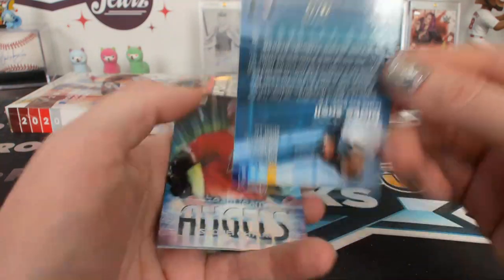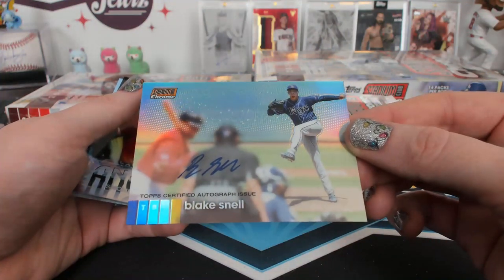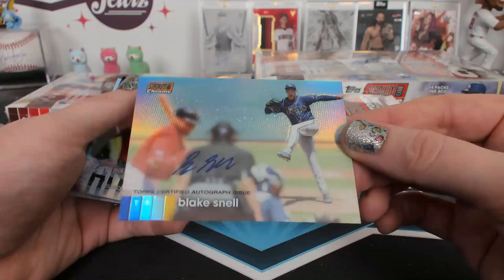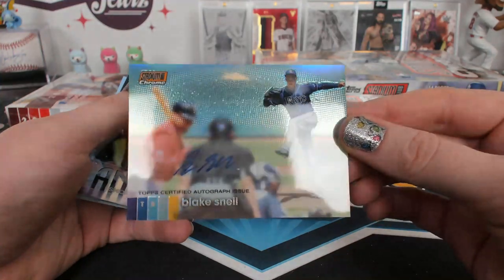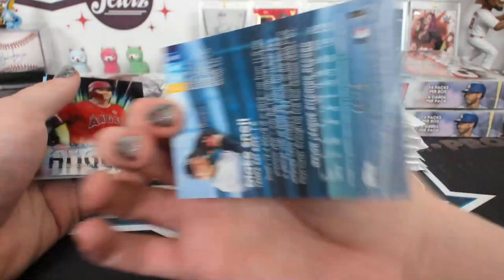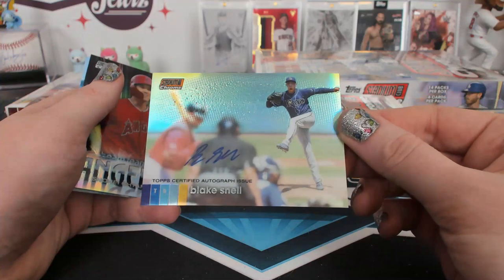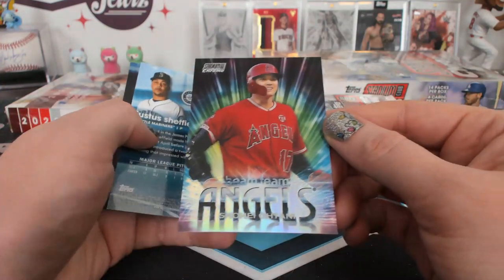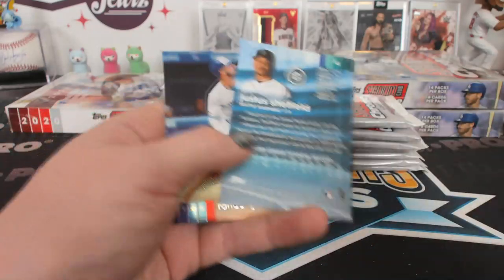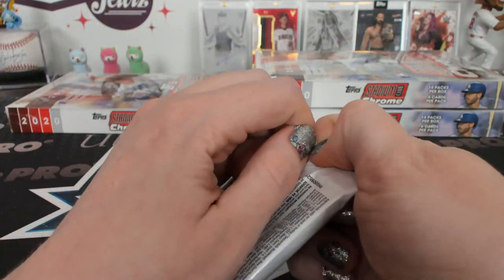A 20 of 25 Blake Snell orange autograph. World Series Hero Blake Snell — oh wait a minute. Tampa Bay, Tim A. That's cool — 20 of 25. BMT Motani. I think some people would love that — by some people I'm talking about the one sitting next to me.